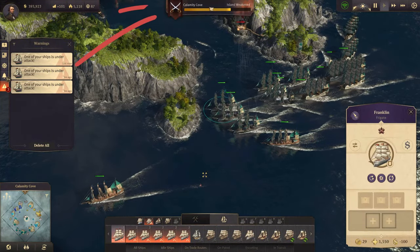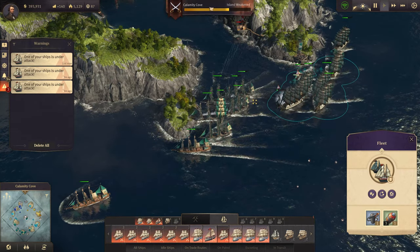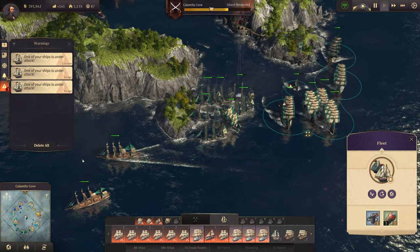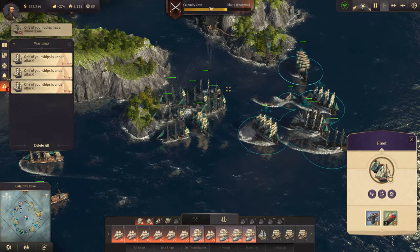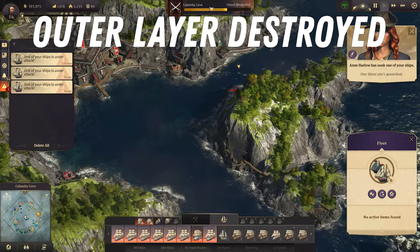The bar at the top represents the amount of damage you have to inflict to the pirates and their defenses before they will surrender and run away from the island. This is achieved after you destroy enough cannons, the coastal gun emplacements, and damage the main fortress. With this pirate cannon taken out, the outer layer of their defenses has been totally crushed.